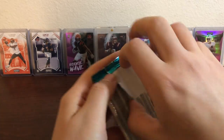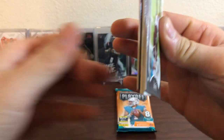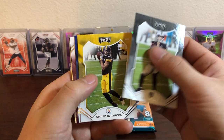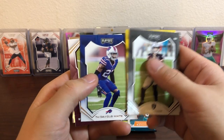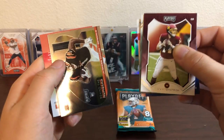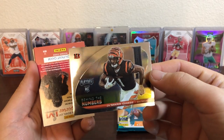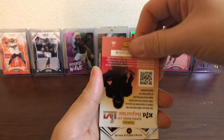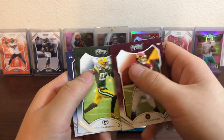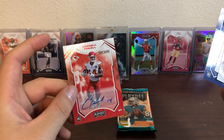I believe we got the auto in this pack — it's definitely a thicker card. Ja'Marr Chase, Claypool, Tredavious White, Fitzpatrick. I'm gonna put the auto for last. Nice Ja'Marr Chase Behind the Numbers there. Fitzpatrick, Marquez Valdes-Scantling, Des Fitzpatrick. And our auto — we'll just do a flip — Cornell Powell. Nice!